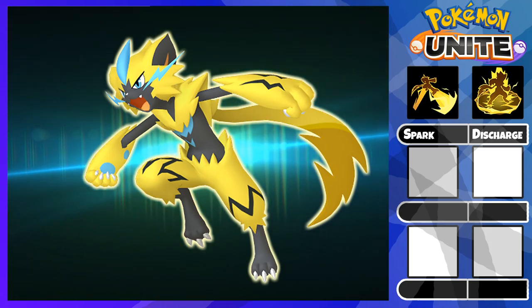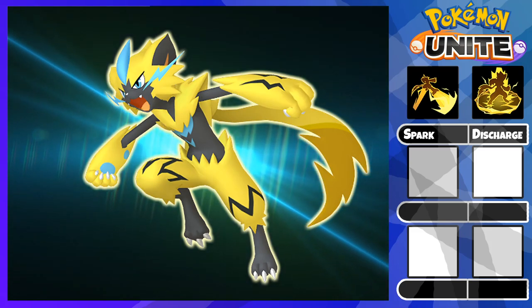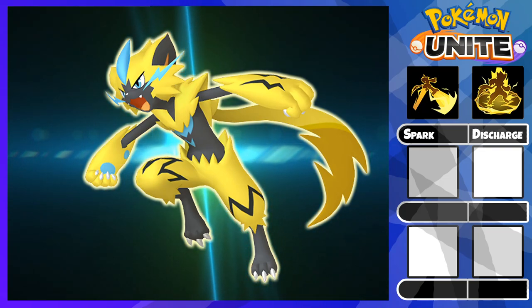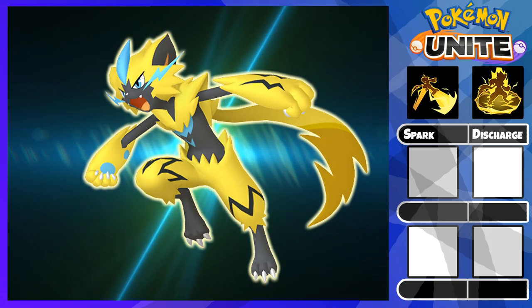However, if you run Volt Switch, they can teleport away from you and you have no other ways to chase. So Spark is extremely consistent for chasing and escaping due to having three charges. Plus, once you get it upgraded to Spike Plus, it will also heal you so that makes you deceptively tanky.